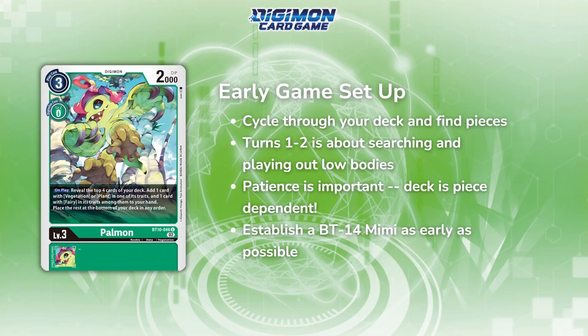Another thing I'll say is if you can get BT14 Mimi out early, I think that's pretty helpful. She does provide good cycle ability and she's able to help you with your memory efficiency via her effect to gain a memory every time you suspend a Digimon via effect. That's really nice — you're able to just string off your combo plays a lot more effectively. So if you're able to put down a Mimi and have like one or two trainings on board, you're pretty much golden to really set your board up.